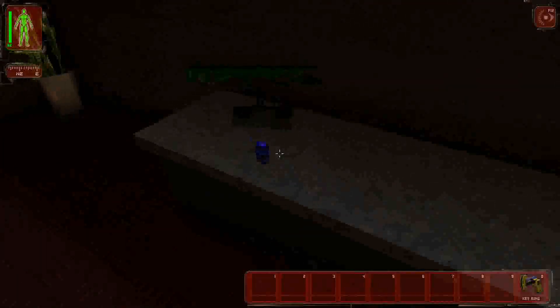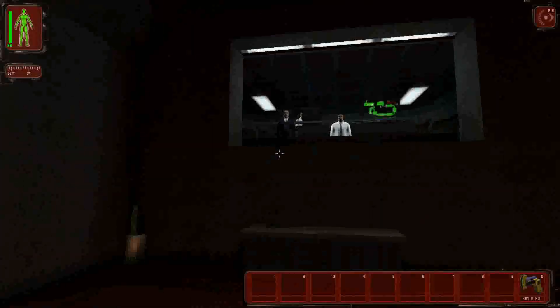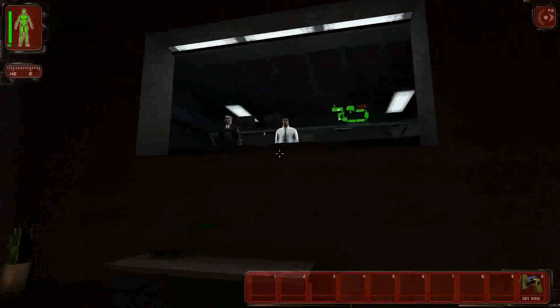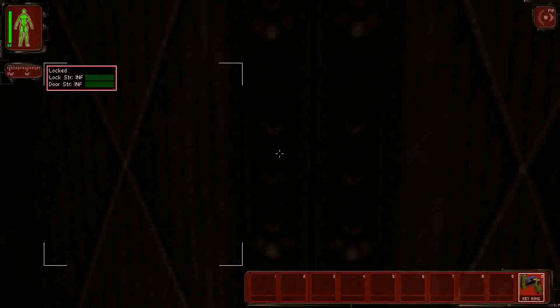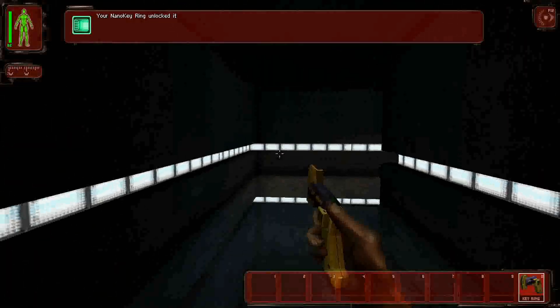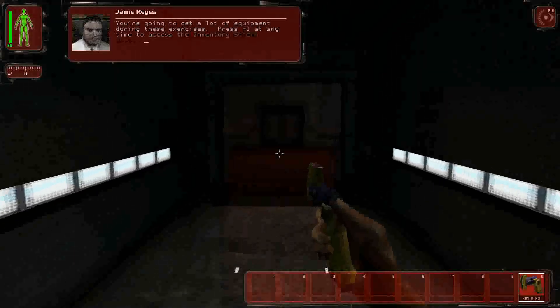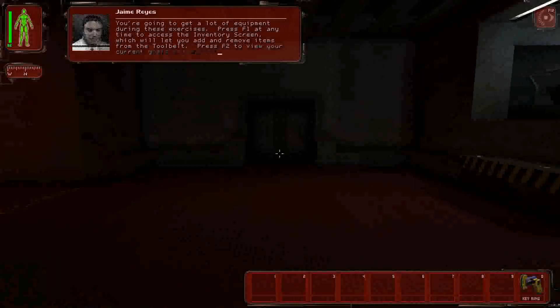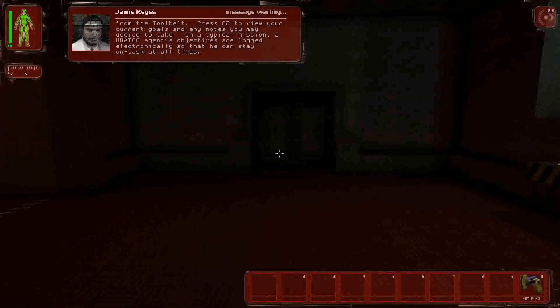I'm not going to pretend to be a new player — I know who these characters are — but we'll just press on. You're going to get a lot of equipment during these exercises. Press F1 at any time to access the inventory screen, which lets you add and remove items from the tool belt. Press F2 to view your current goals and any notes. On a typical mission, a UNATCO agent's objectives are logged electronically so you can stay on task at all times.